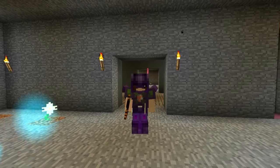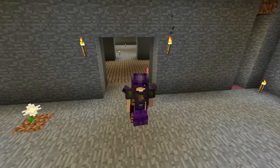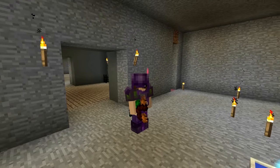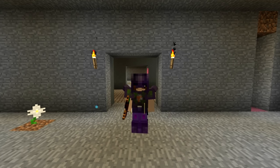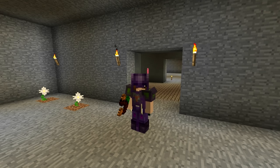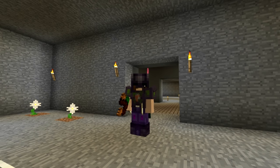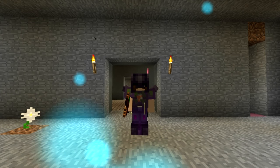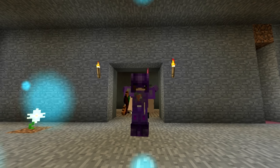Hello everyone and welcome back to another episode of Survival Stories 3! I just noticed I have things in my hand as I got into F5 - I made some mana tablets. I'm assuming that's what's in my hand, or maybe they sit on my belt. Anyway, a little bit distracted - hello everyone, look at the blue sparkly stuff in front of my face!